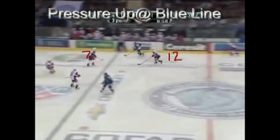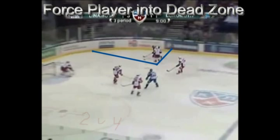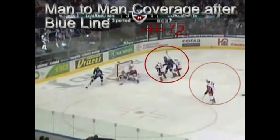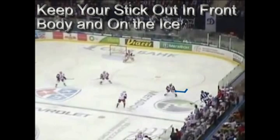The defense should pressure up on the play and make a check at the blue line. Force the player into the dead zone. Keep the ice divided. Man-to-man coverage after the blue line. Keep your stick out in front of you and on the ice.